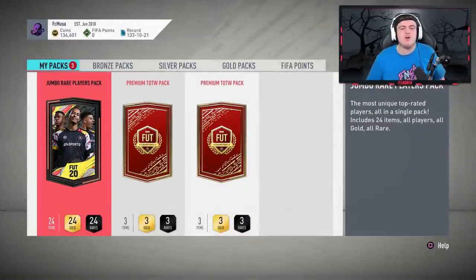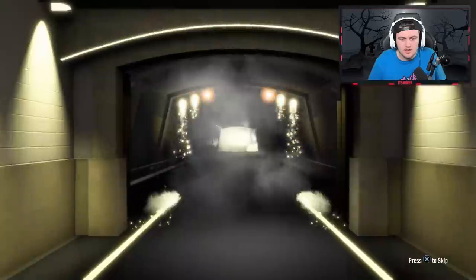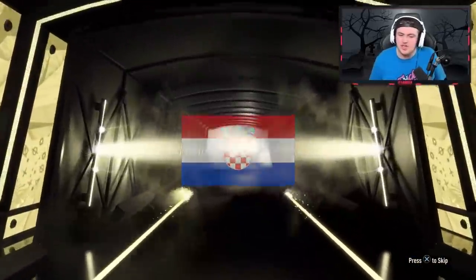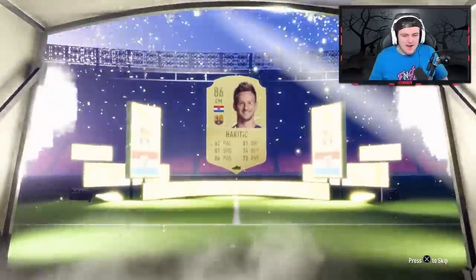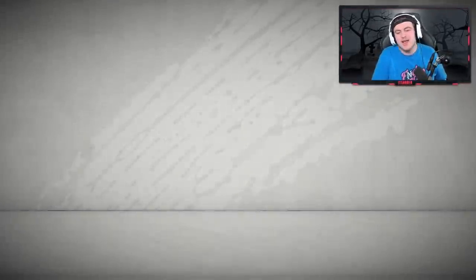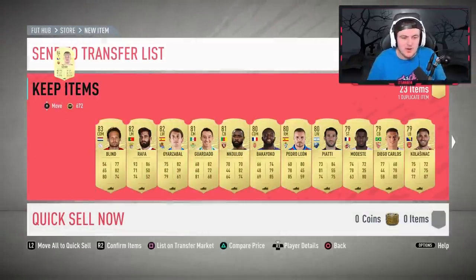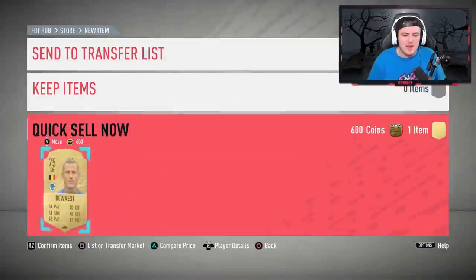Second 100k pack — this one's got to be a walkout. Surely. Walkout! Croatian again — Modric at least. No, Rakitic. Something about the Croatian centre mid is calling my name today. 86-rated Rakitic, and 84-rated Ednjeko in the pack as well. Not too bad — a walkout is a walkout.